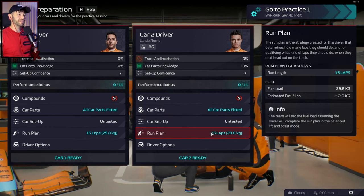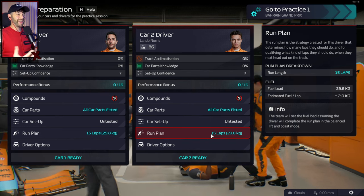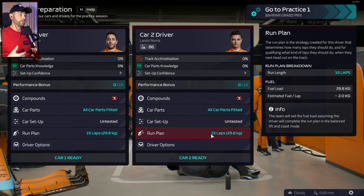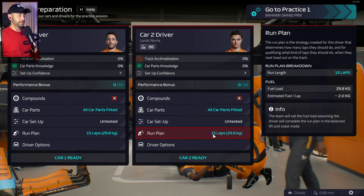We need to do about 15 laps. This should give them enough time to go out and get accustomed to the car and give you an idea of what they think, but also you're not carrying that extra fuel, so you're not burning the tyres more than you need to and they will last longer so you can use them again.